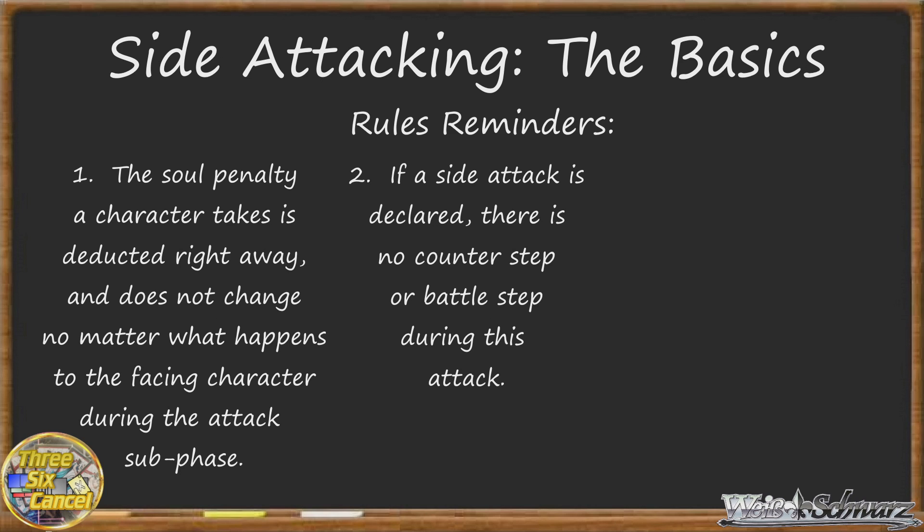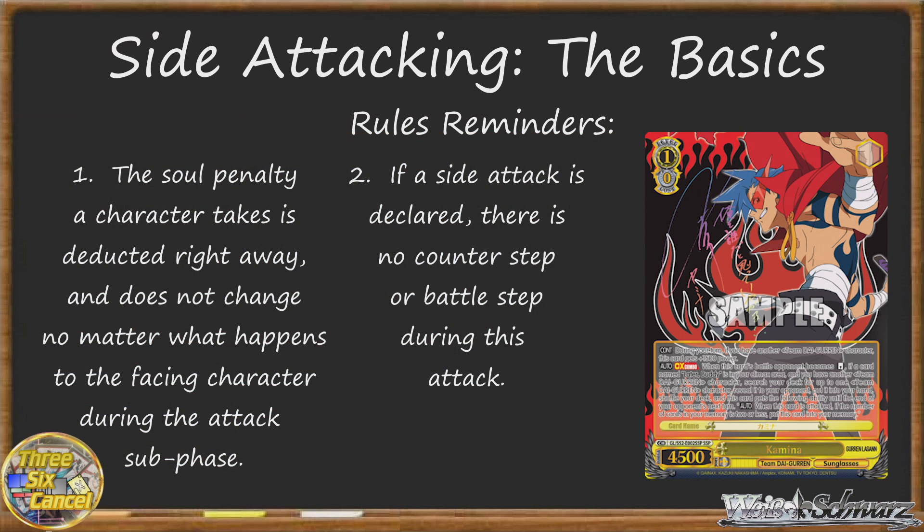Though interestingly, the character you're siding against still becomes the character being attacked according to the rules. This may seem like a distinction without a difference, but consider Kamina from earlier. He has an ability that says when you use his climax combo, until the end of your opponent's next turn, when he's attacked, if you have two or less cards in memory, he goes to memory. Because he's still a character who's being attacked, even in the event of a side attack made against him, you can still activate that ability. But of course, if he didn't go to memory during a side attack, you couldn't back him up either, as there's no counter step.